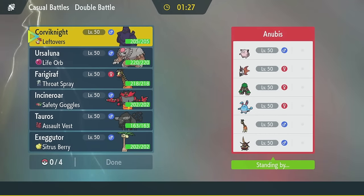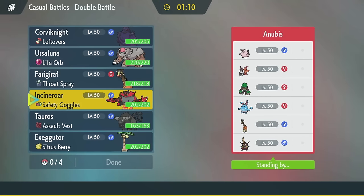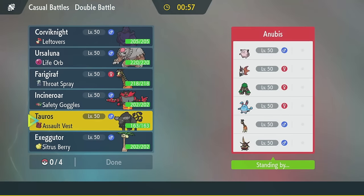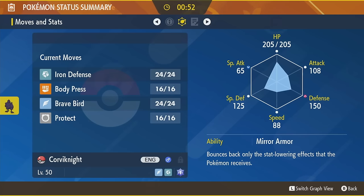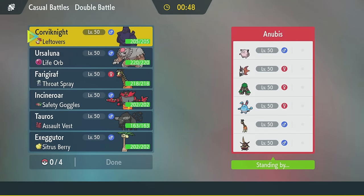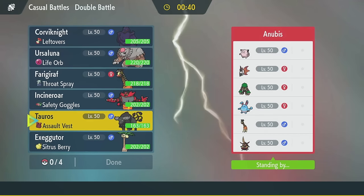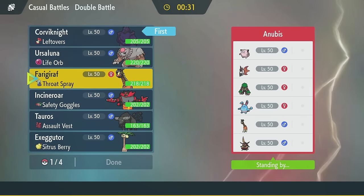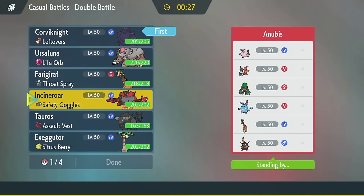Alright, here we've got a team: Clefairy, Volcarona, Rillaboom, Azumarill, Ferrigarath, and King Gambit. Am I gonna be able to beat this team? That's pretty scary. Incineroar is terrified because there's a King Gambit. Incineroar is okay otherwise — I guess there's also Azumarill, that's bad. Tauros also has Intimidate, causing even more problems of the King Gambit variety. But we've got Corviknight and Iron Defense. We just gotta get rid of Volcarona. I guess we could Terra Dragon but that would make us weak to Azumarill — we're pretty weak to Azumarill on this whole team.